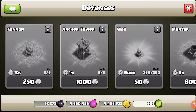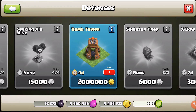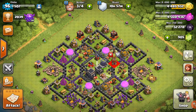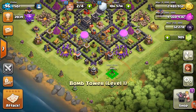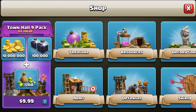Let's actually build the bomb tower. It takes four days to upgrade for two million gold — holy cow. Good thing we're able to get it. Where do we put it? We're going to have to make an all-new base design for this, so let's just put it down here — 630 gold.